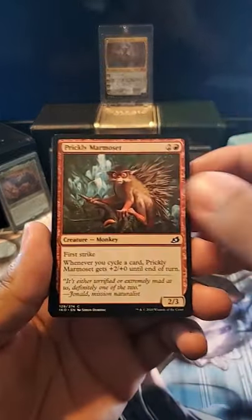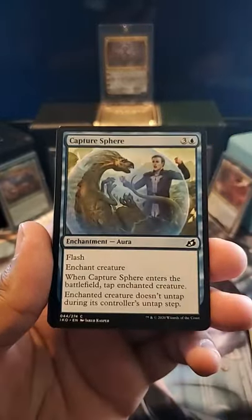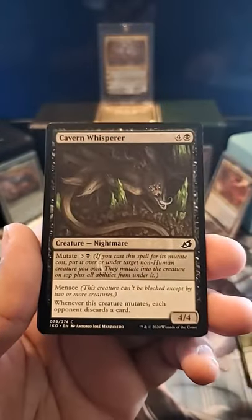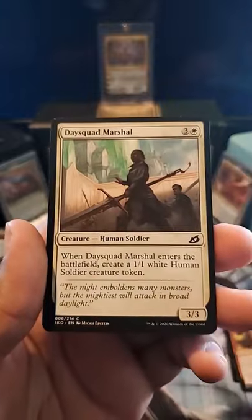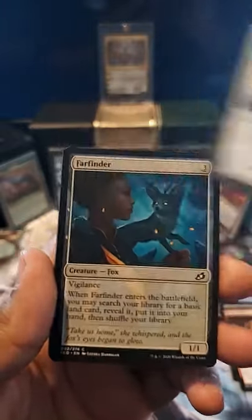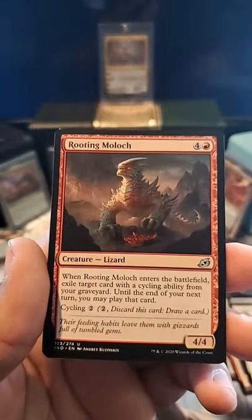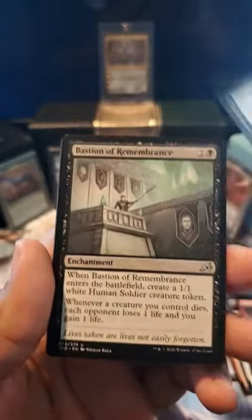Starting off, we have a Prickly Marmoset, Helcia Glider, Capture Sphere, Sudden Spinneretz, Cavern Whisperer, Blazing Volley, Day Squad Marshal, a Farfinder, a Coordinated Charge, Rooting Malak, Hornbash Mentor, a Bastion of Remembrance,